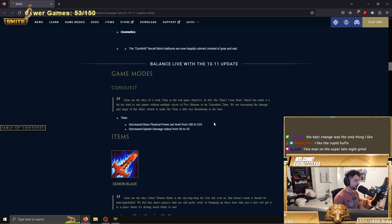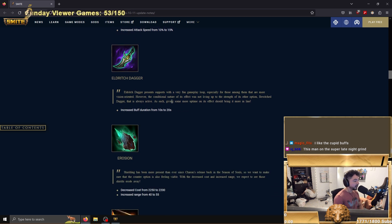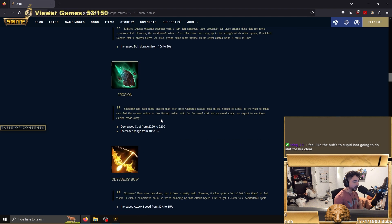A couple of bug fixes. They buffed Demon Blade — pretty big buff in my opinion, five power and five percent attack speed. Pretty good, I think you'll start to see it more. This buff was not talked about — I watched the patch notes with a couple streamers and nobody talked about it. It's literally two times the amount: when you use a relic, you get the buff and can see wards for two times the duration. Very underrated buff. Erosion got a big buff too — decreased cost by 50 gold and increased range. This was necessary for Yemoja and all the shield gods.